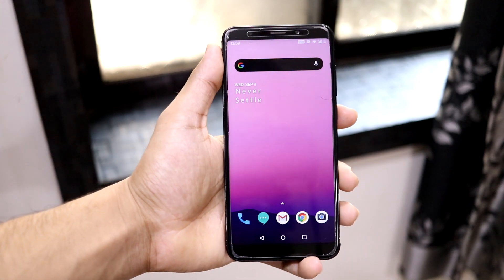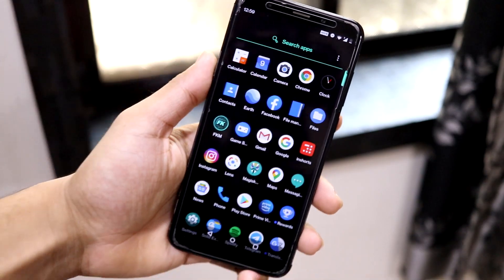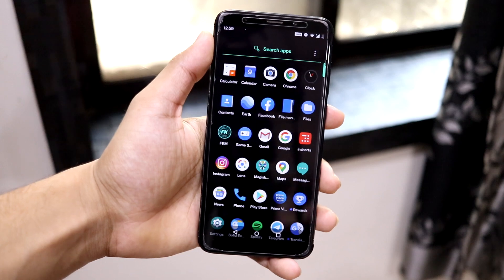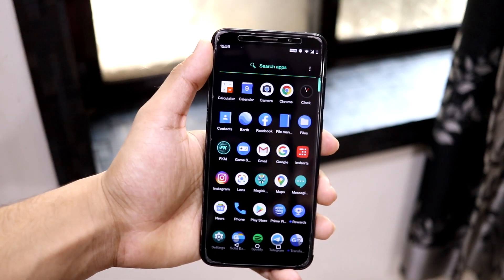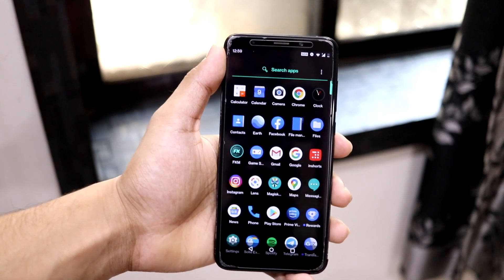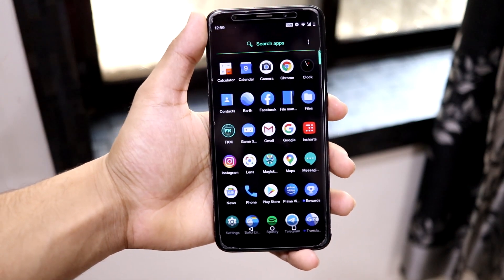The app drawer has a really minimal number of default apps, which is nice. You can now update default apps from the Play Store, which has also been fixed. Fingerprint and face unlock have both been fixed as well.